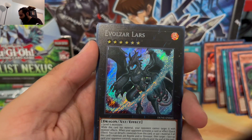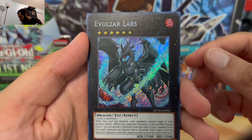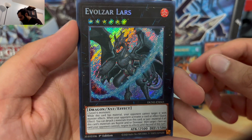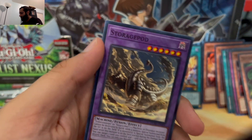And a secret — our first secret: Evalzar Lars. Very cool XYZ dragon, nice. Let's put that there.